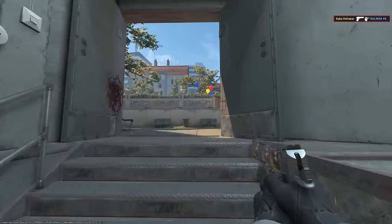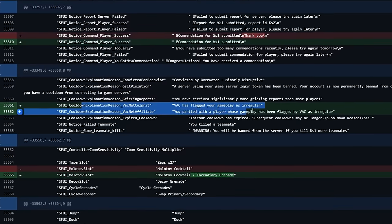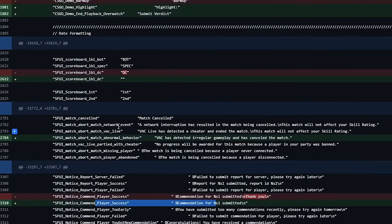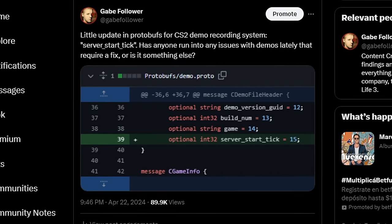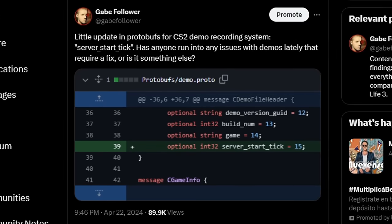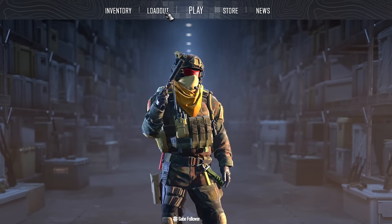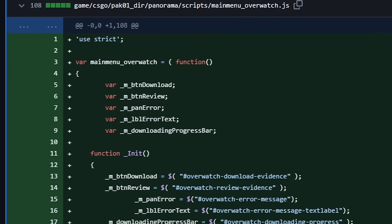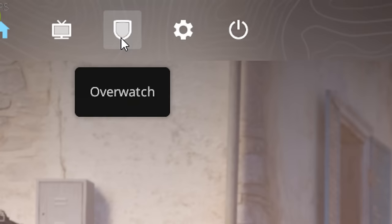First and foremost, what everyone has been waiting for is the VAC and VACnet anti-cheat update and the addition of a new Overwatch system. Apparently, all the small demo-related changes from previous updates were made to ensure there are no issues or bugs when reviewing demos in Overwatch. The Overwatch tab will become one of the main items in the main menu. It's not yet available, but if you try hard enough, you can activate it by hacking into the panorama.